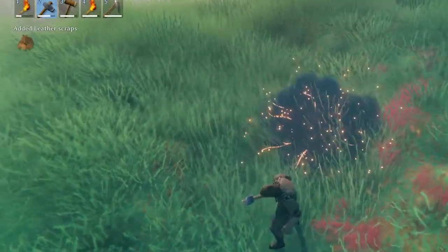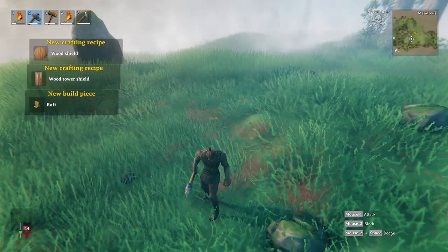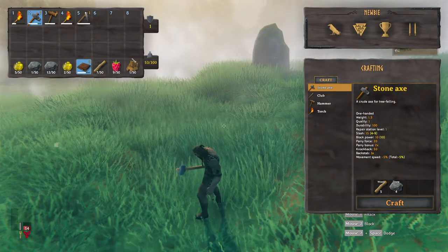Boars will also drop leather scraps which upon collecting will unlock the crude bow and many other items to be crafted at your workbench. So make sure to grab plenty of leather scraps so you can make your first bow when you return home.